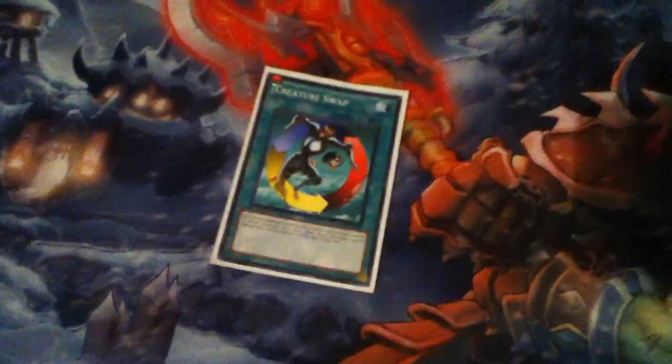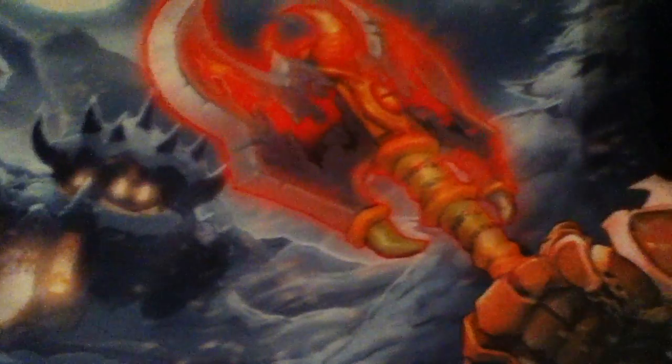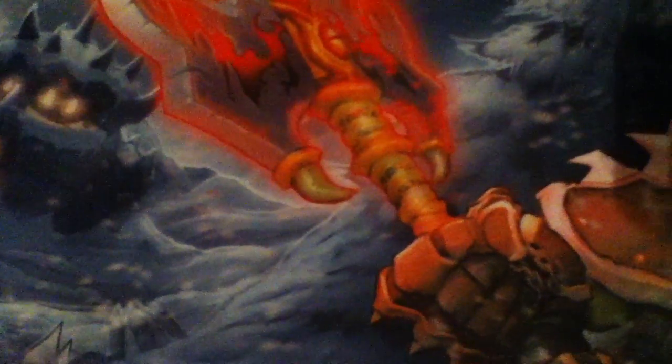Creature Swap — it's awesome. It saved me so many times. You have Treeborn Frog, you play it, you swap out for a high tribute monster or something, and Treeborn is what they have to attack into. You attack it and your opponent takes lots of battle damage. One time I got a Red Dragon Archfiend off it. What some people don't know is it's permanent, so you get either their best card that they just summoned, or you can just tribute the card you got from them for one of your Monarchs.